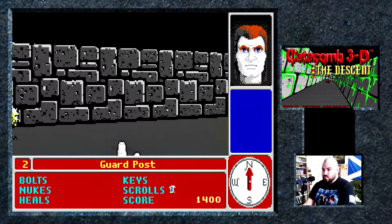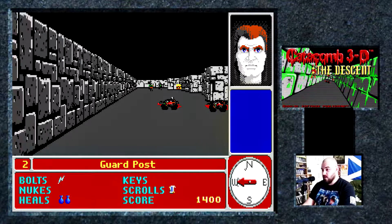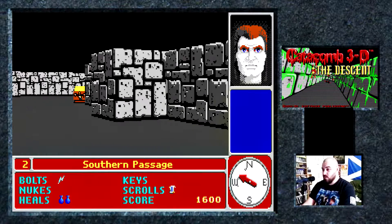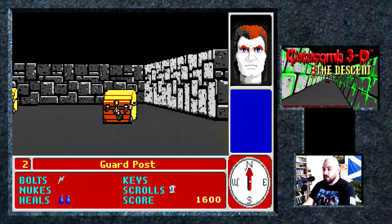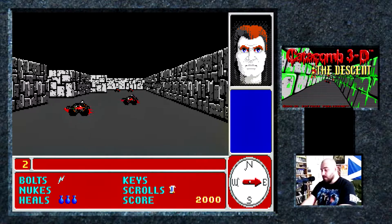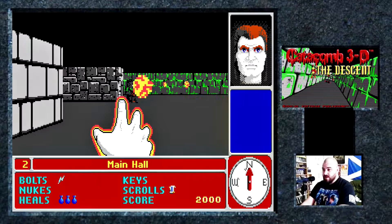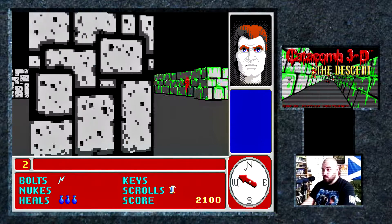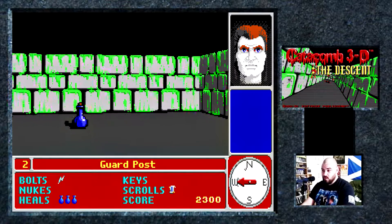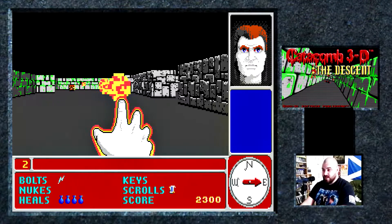The controls are basically like Wolfenstein 3D — you can walk around, walk backwards and forwards, and turn with the left and right arrow keys. You can hold down ALT to strafe and move sideways. You're going to want to do that whenever you go around corners, because you turn very, very slowly in this game. You want to be facing enemies as you move into a room rather than adjust your positioning too much, because it literally takes about five or six seconds to turn around.